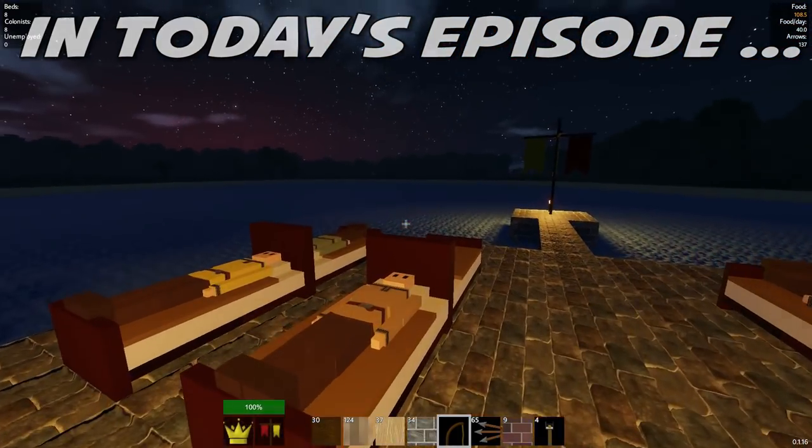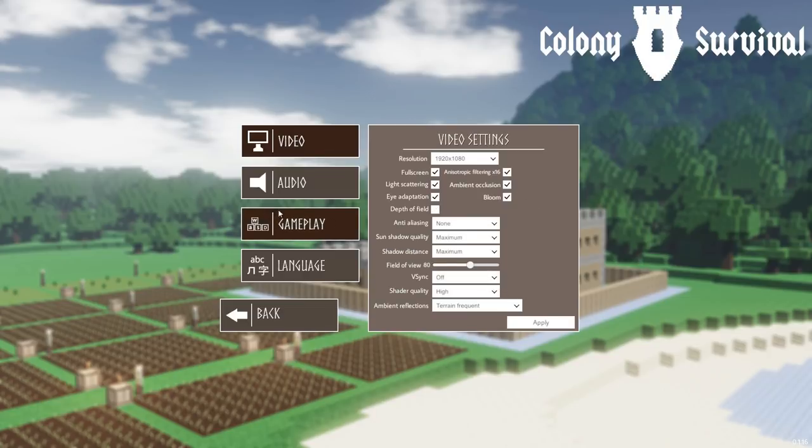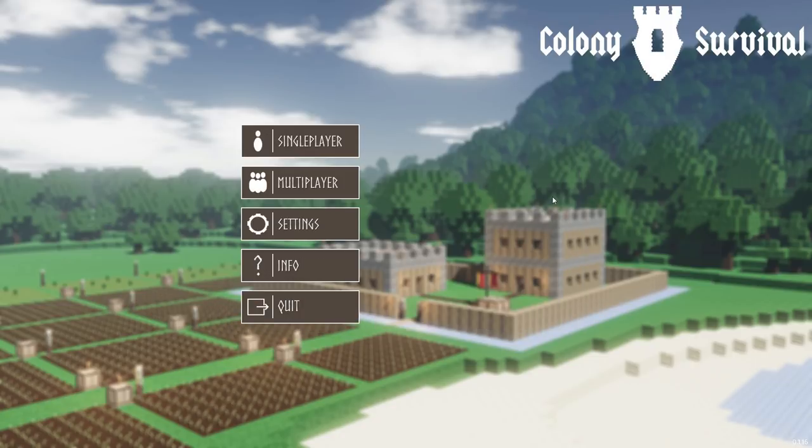Hey guys and gals, welcome back to Colony Survival! Today is June 16th, 2017, and I've got some good news and some bad news for you. Colony Survival is now on Steam Early Access today, Friday June 16th 2017. I'll put a link down below in the description so you can check it out for yourself. It's $19.99 US, but it is on sale right now for 10% off, so now might be the time to snatch it up and save yourself a couple of dollars.